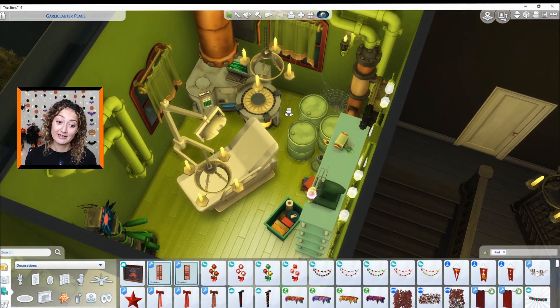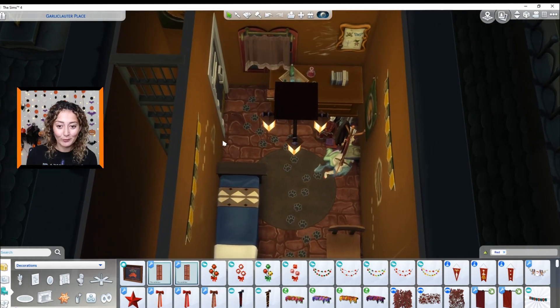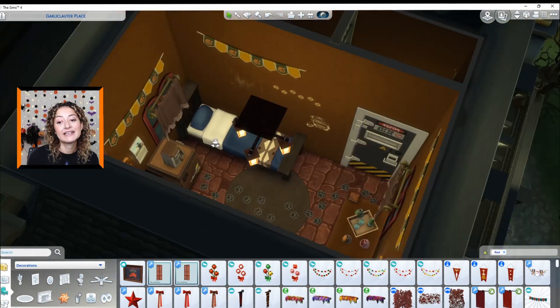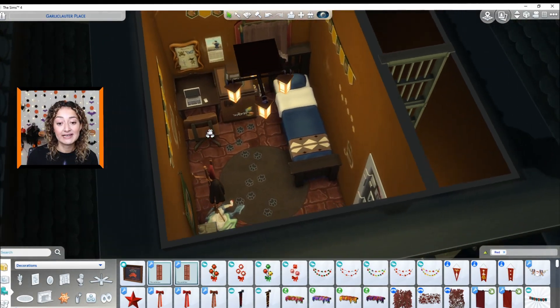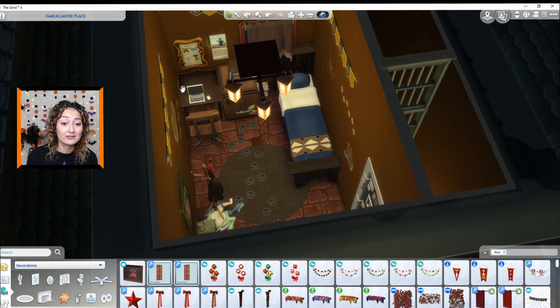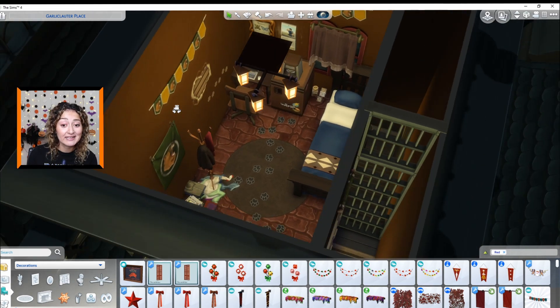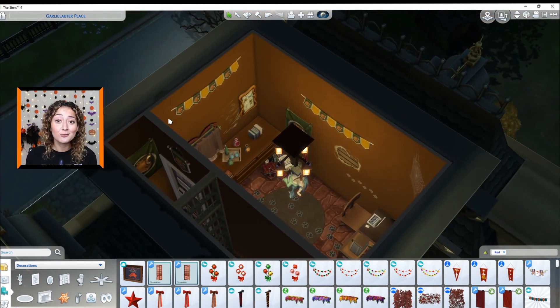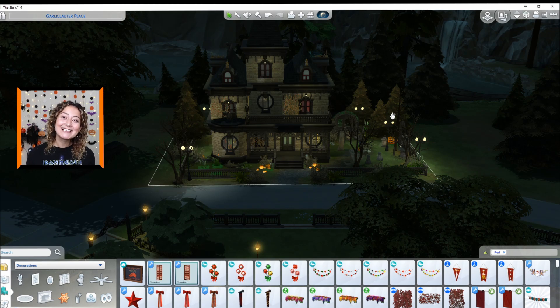Locked away we have got the werewolf — when there's a full moon he chains himself up and stays up there to keep everybody at a safe distance. He's got lotions and potions and his laptop to monitor when the full moon is. He is misunderstood. He just wants to find a cure. He just wants to be normal. That is the end of today's challenge — Sims 4, everyone is a different Halloween monster. I hope you enjoyed this one and I'll catch you guys in the next video. Happy Halloween, guys!